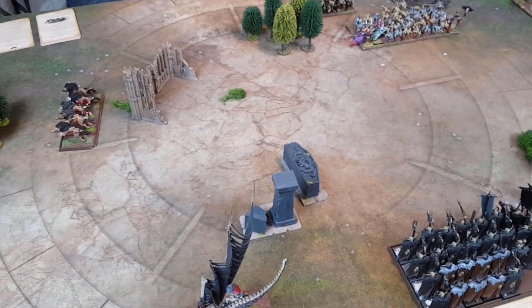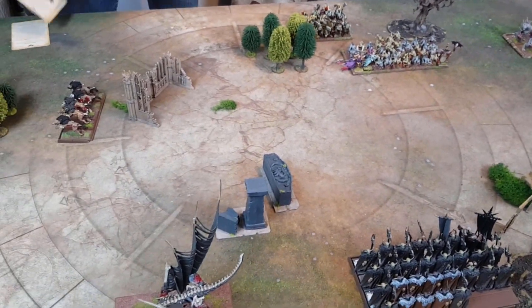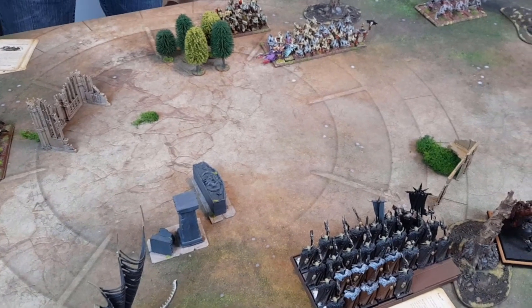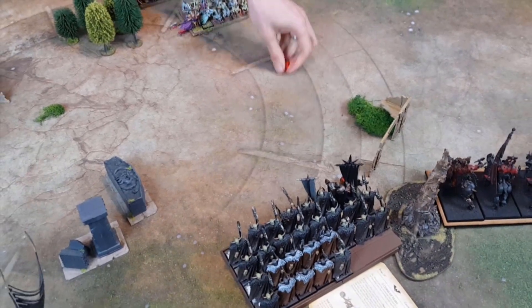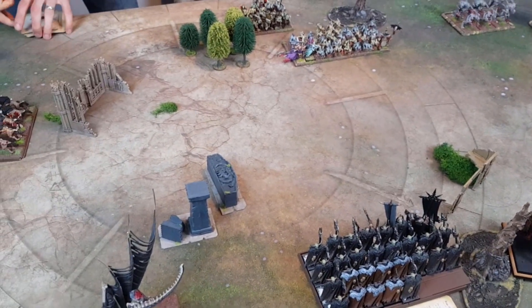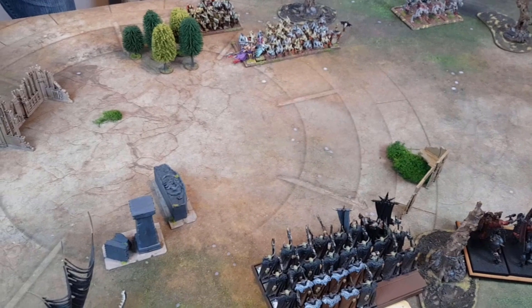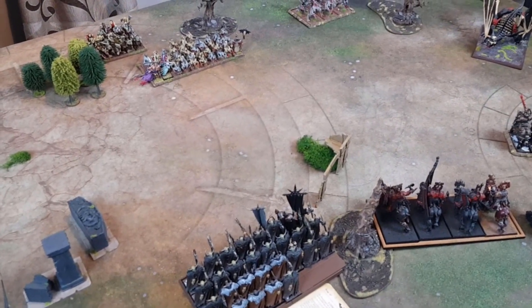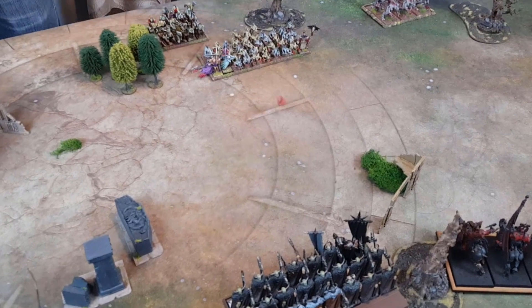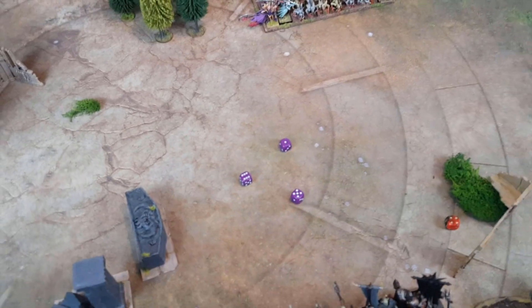Next spell attempt on the same unit — cast on 4, 8, it's dispelled. Finally the Necromancer considers options with remaining dice, eventually using all of them.